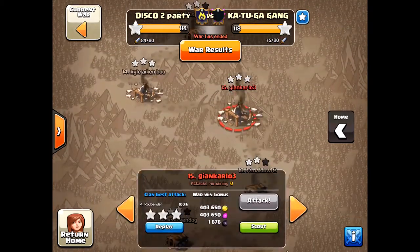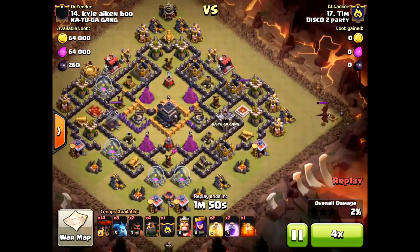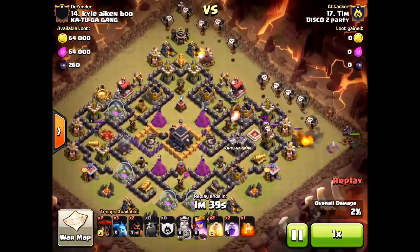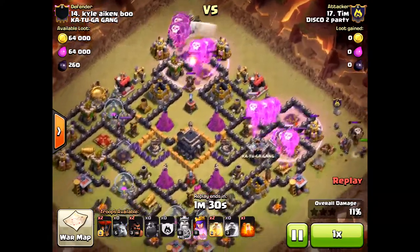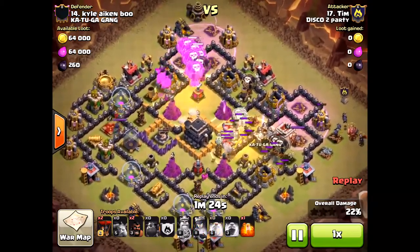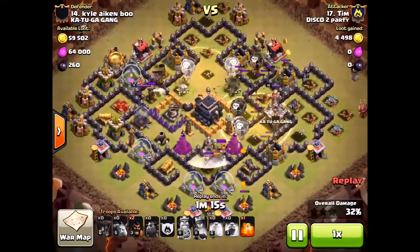Before I leave, I wanted to show you an offensive attack from Tim. Tim is a great attacker — I've featured him using Hogs; he's a great Hog player. Here he's coming in with Lava Loonion — more Lava Loon — and a couple Minions but not many, plus a couple Hogs for cleanup. He does a great job with plenty of Lava Hounds, and that is key. He brought enough to take on those air defenses — if you mismatch and don't bring enough Hounds, the attack will not go well.